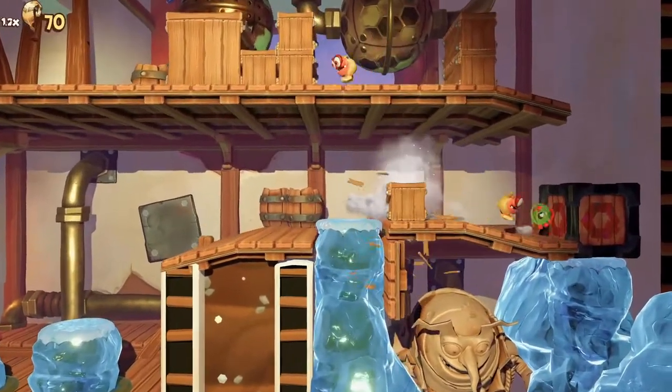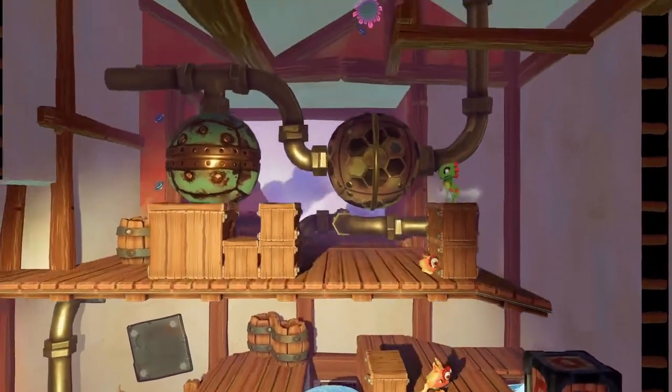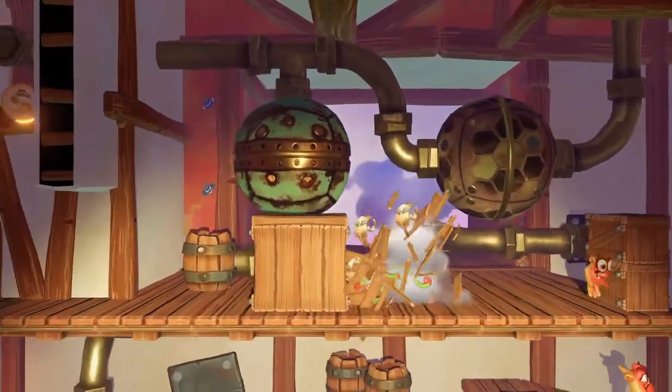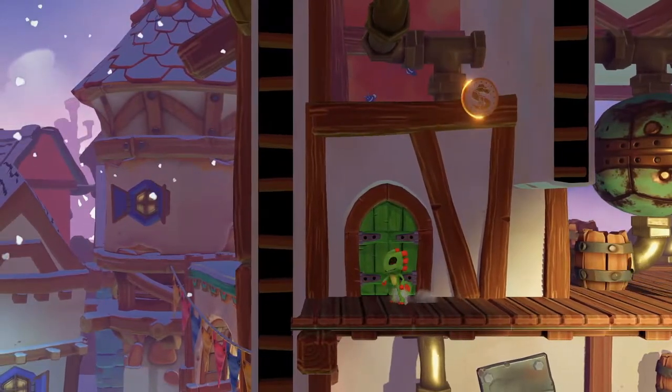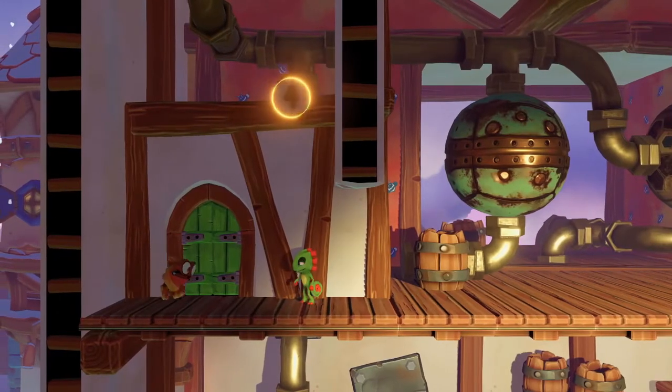Coin 4 is with these enemies. You'll need to have the enemy still, so make sure you don't kill the enemy straight away with your roll. You'll need to jump over to the far left, destroy those boxes, and then use the enemy to get up. Don't go through the door as you'll progress further in the campaign and miss this coin.